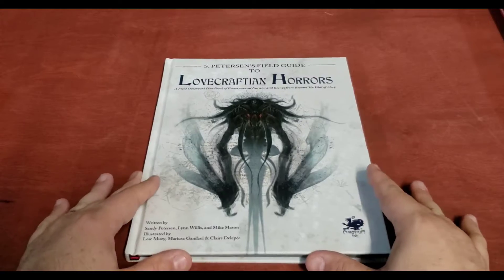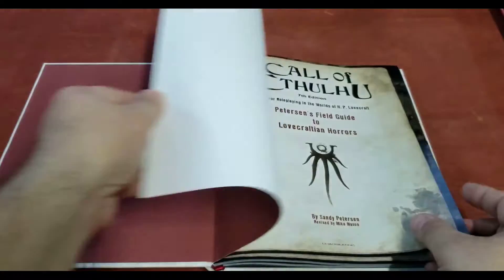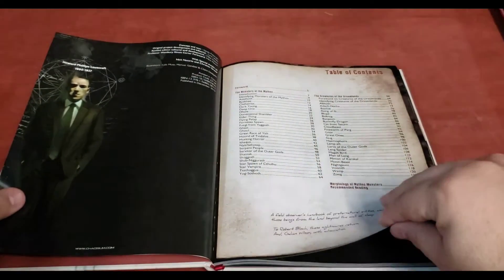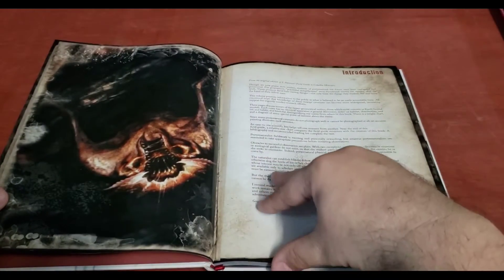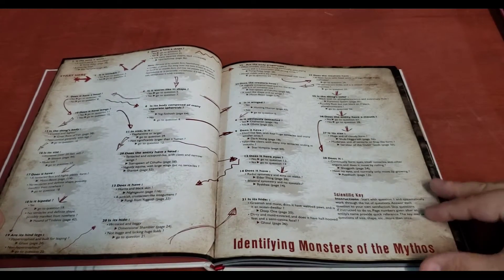So let's get to it and take a look at S. Peterson's Field Guide to Lovecraftian Horrors. Now, what's cool about this field guide? It's kind of thin. Well, again, there's no stats in it whatsoever, so it's super streamlined. The book is highly illustrated, and from Azathoth to Cthulhu to Zug, you've got all the Lovecraftian creatures in here that you're going to need, as well as a handy table of contents where they're all organized alphabetically, as well as a two-page chart for identifying Lovecraftian monsters.